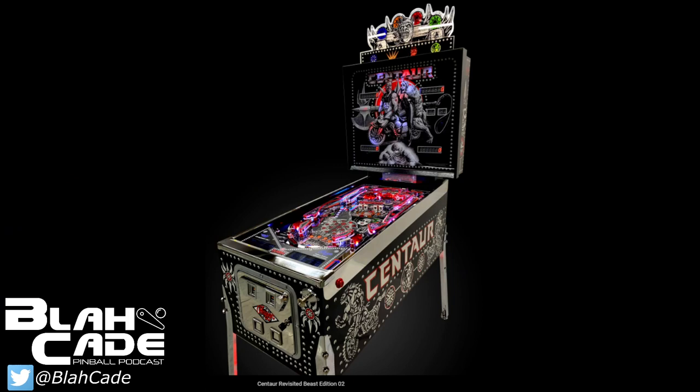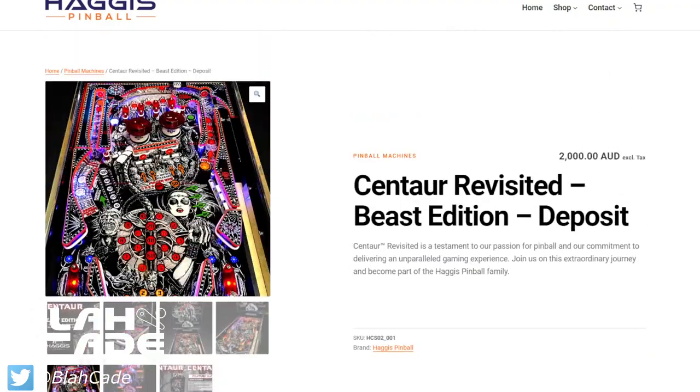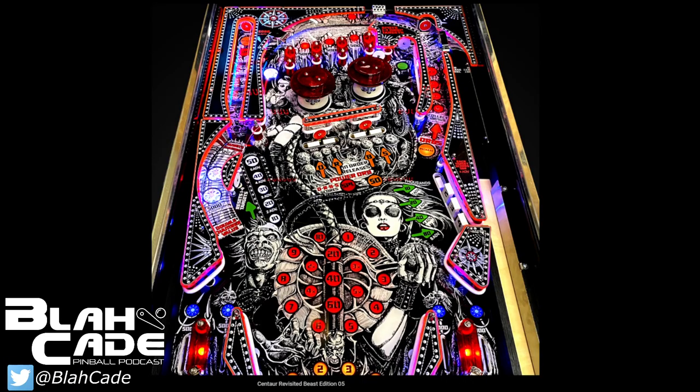Here is the Beast Edition — the regular edition — a more traditional look to the table. They kept the orange around the plastics, which makes sense because otherwise they'd have to remake two separate sets. For those of you who own a Centaur already, these should be a direct drop-in replacement. So if Haggis is open to it, you could actually order these as replacement parts.